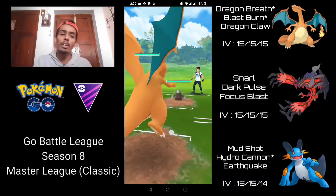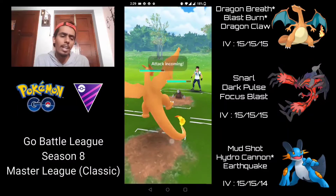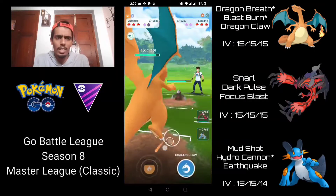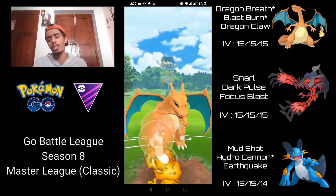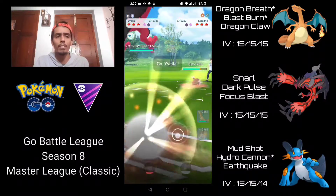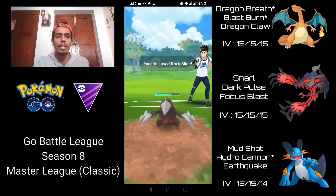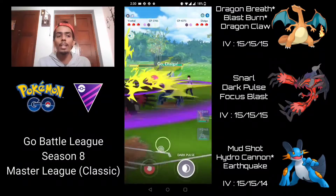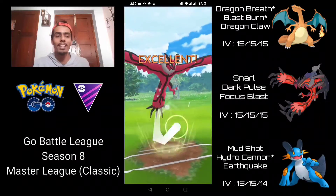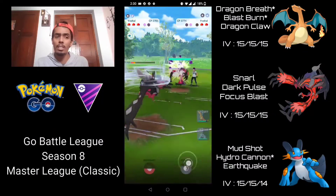We have Charizard into an Excadrill — not a great matchup because Excadrill has access to Rock Slide, which is going to one-shot Charizard. I'm shielding up. Even Yveltal doesn't have a great matchup against Excadrill. I'm going straight for the Blast Burn just in case they no-shield — it would one-shot because of the typing — but they do shield. I switch into my Yveltal, let Rock Slide go through — it does over 50% of Yveltal's health. They come in with their Dialga. I go straight for the Focus Blast — they still have one shield — and it just one-shots the Dialga. That is so beautiful.